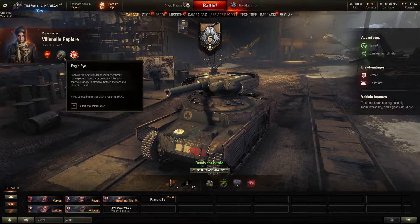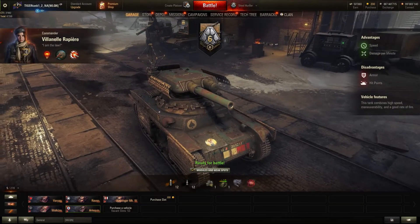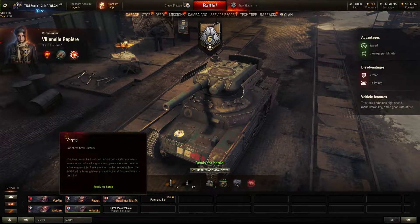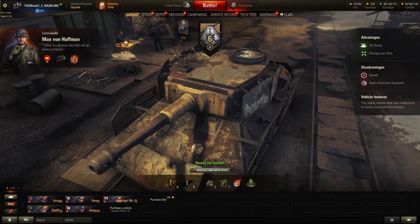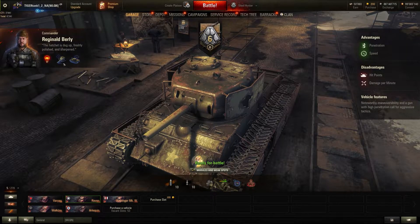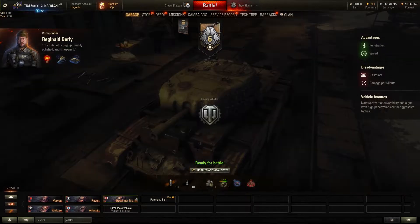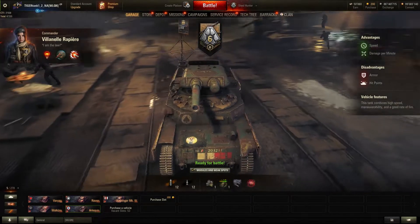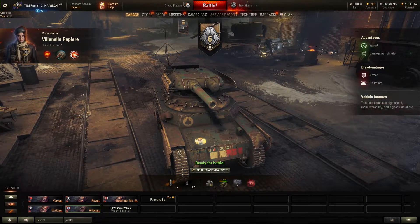Eagle Eye makes absolutely no sense at all because you don't need Eagle Eye in this game mode. It's basically a waste of space and it already gives you a downgrade compared to other vehicles. Designated Target would definitely be better, or maybe even Snapshot as the Americans and British have, but you have Eagle Eye as the only tank with it, and it's quite useless.